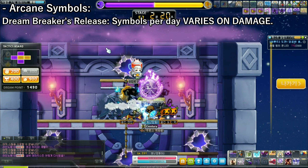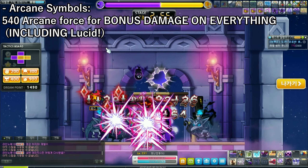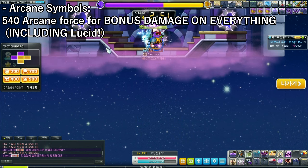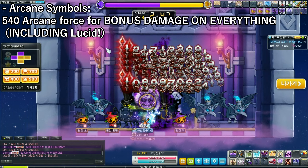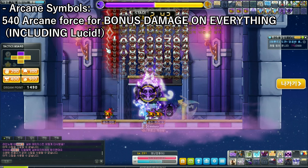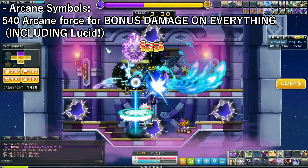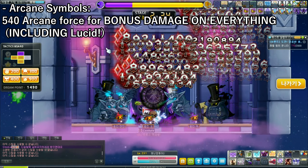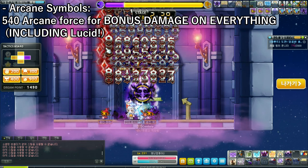Last but not least for Arcane Symbols: achieving 540 Arcane Force grants bonus damage on everything, including boss Lucid. That'll probably bring out more Reboot Lucid kills and such. You get the full 50% damage bonus, and it's just going to be great overall. Also don't forget that Arcana, just like Lacheln in GMS, has no dailies. That's just a heads up.